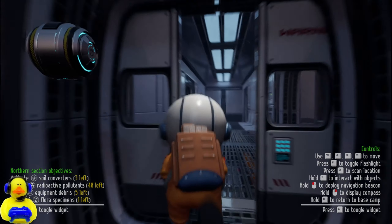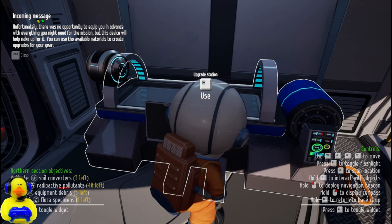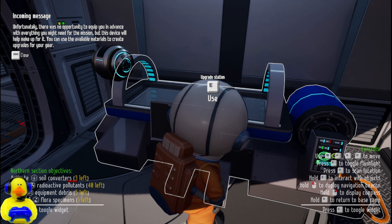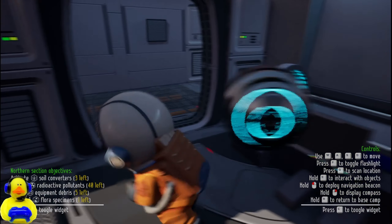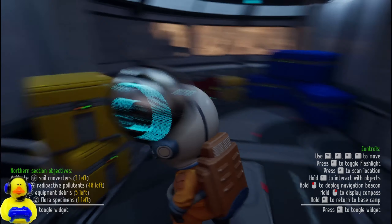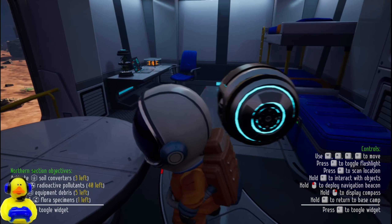This is definitely Planet Crafter assets, a hundred percent. Upgrade bench — 'Unfortunately there was no opportunity to equip you in advance with everything you might need for this mission, but this vice will help you make it.' Yeah, it's a crafting station from Planet Crafter. All of this is Planet Crafter assets, like a hundred percent, all of it.